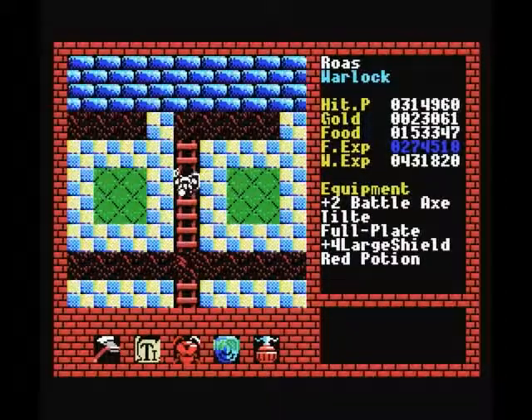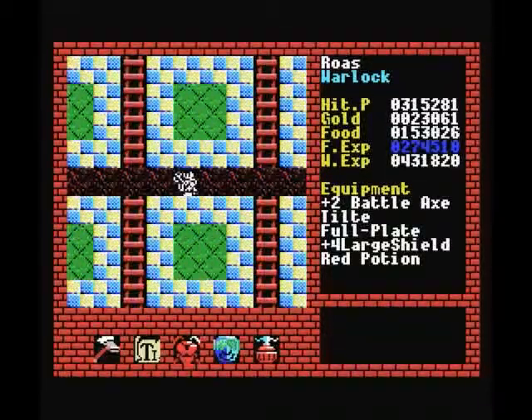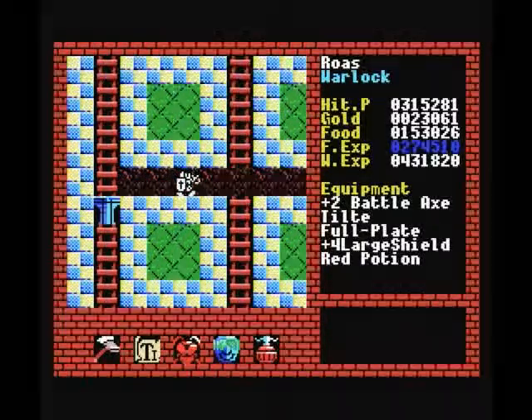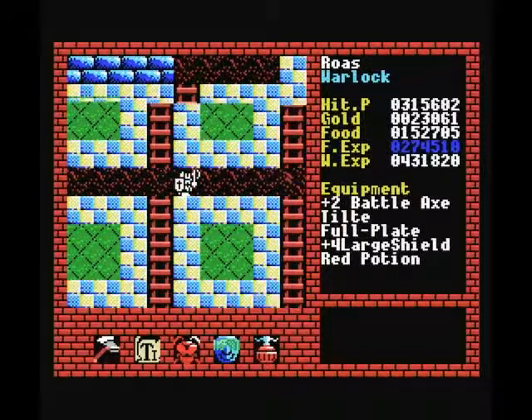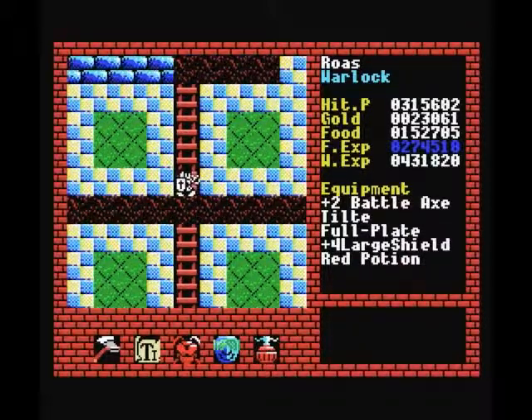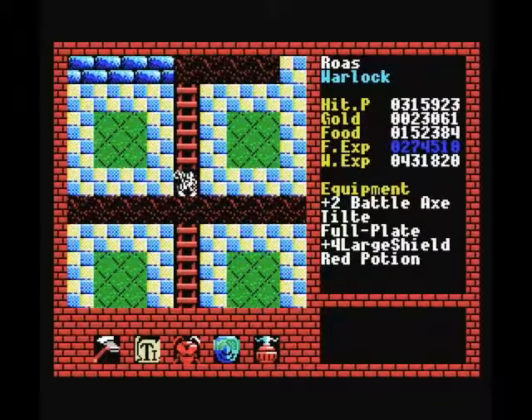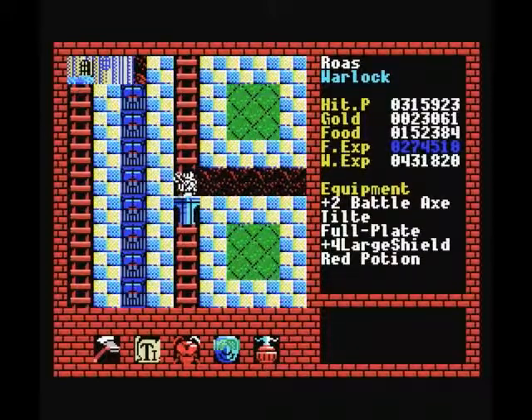The way to do it is first of all to get to the top of the level, as you can see here, and then move all the way to the left. The reason I keep jumping up at every intersection is because the teleports are mostly situated between these ladders. So if you just move diagonally upwards past these crossroad points, you can actually avoid the teleports.